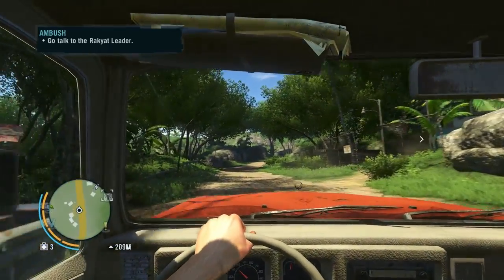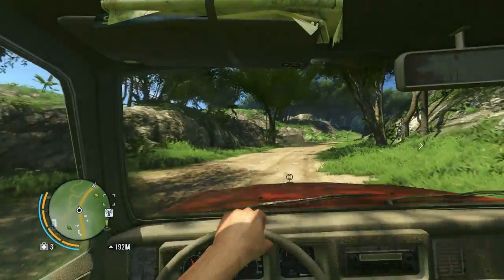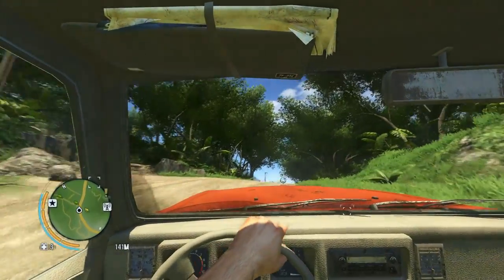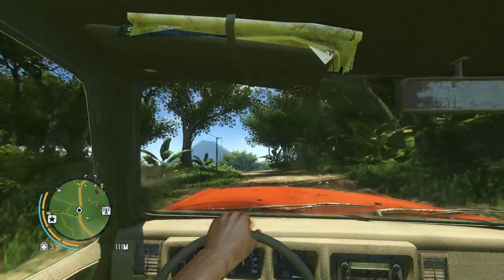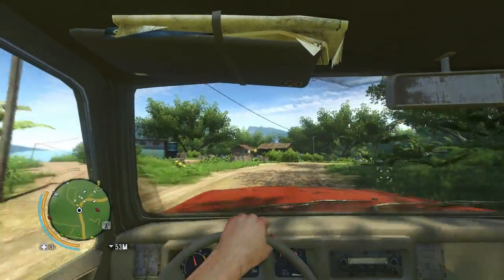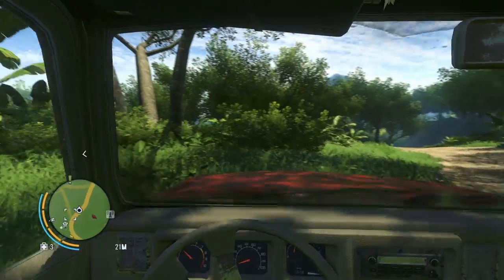If you're new to Far Cry, here's a pro tip. You need to craft things in order. You need to craft the simple wallet, then the rugged wallet, then the heavy-duty wallet, and then the extended wallet. Just because you have the ingredients for the wallets after that does not mean that you can craft those. You need to do the prerequisite first and then you can move on.